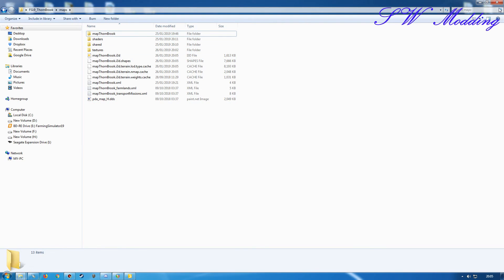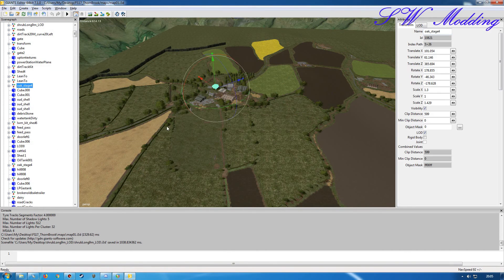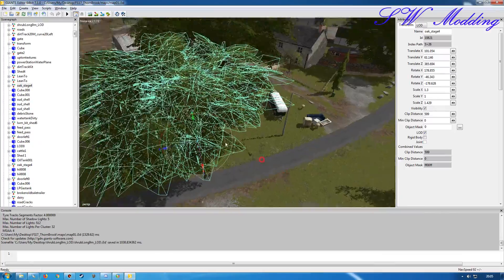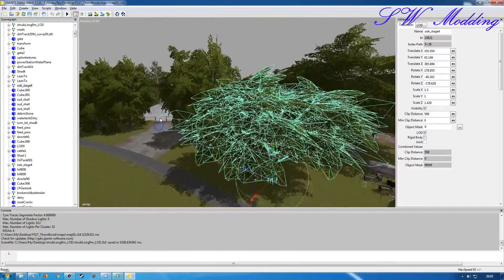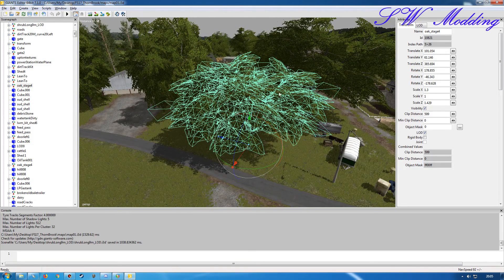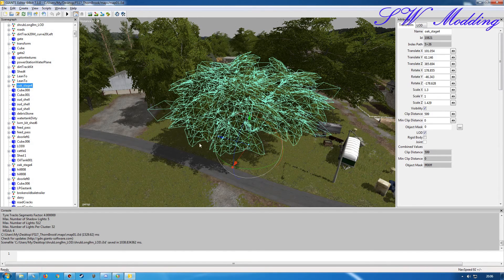We'll delete that, close this down, and go back into the 17 version. In the last video I exported this oak tree, and when I tried to convert it over to work with 19 it had all these weird effects going on — it was showing parts of the trunk up in the branches area, really weird. After a little bit of experimentation and messing around, I think I've figured out what was going on.